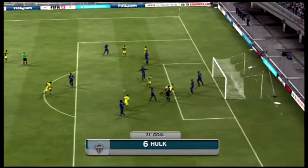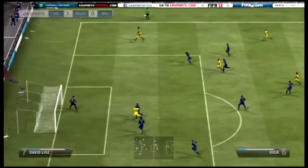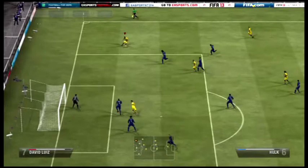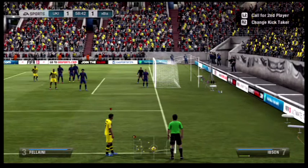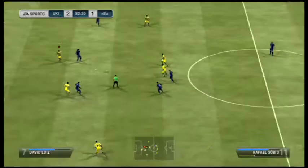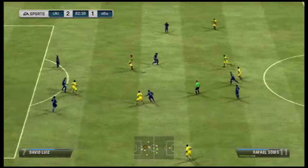Later on, a nice ball out to Hulk and a lovely roulette beats a man and he tucks it away into the back of the net — a very nice goal and a very nice roulette indeed. Then Halkia with another rainbow flick but it was defended. And later on the opponent manages to get a goal to level the scores with Aguero with a solid shot into the back of the net.